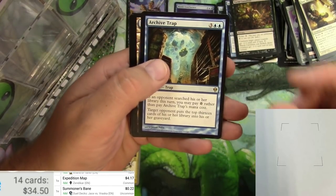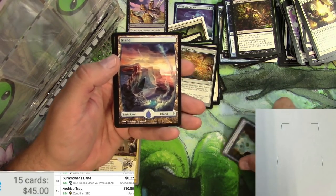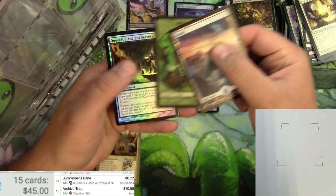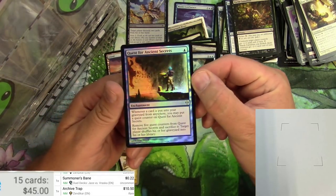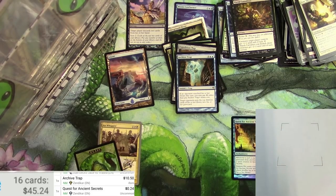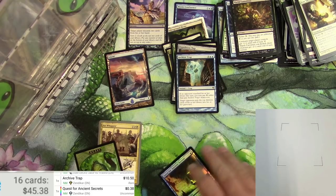The mill commander — let's see if that's had an effect on this. Not bad: $10.50. I don't think it used to be that much. And we got a nice full-art Island and a foil Quest for Ancient Secrets. The full-art Island is nice, and a Quest for Ancient Secrets in foil — let's see if it's anything. Not really, even as a foil it's probably only 38 cents. But there we go.